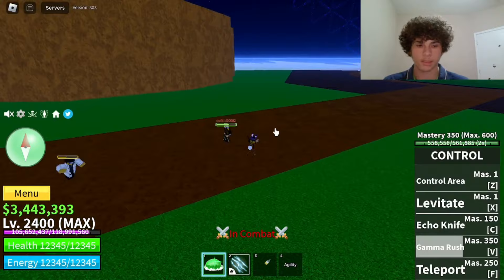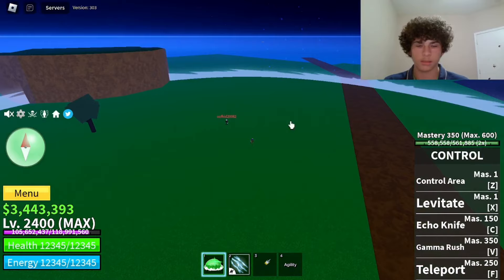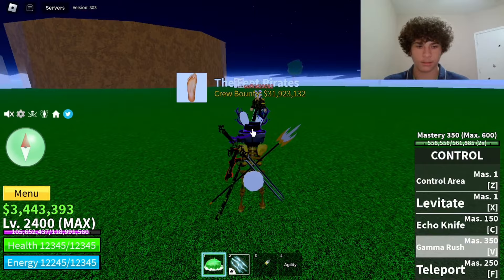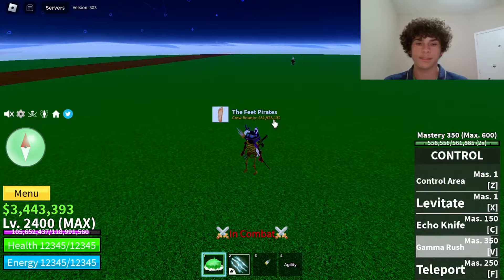Let's test the move one more time. I'll only make the room this big so no NPCs get in. Gamma Rush — it starts off at 73 damage and keeps slicing whoever's in the circle. That did 4478 damage.